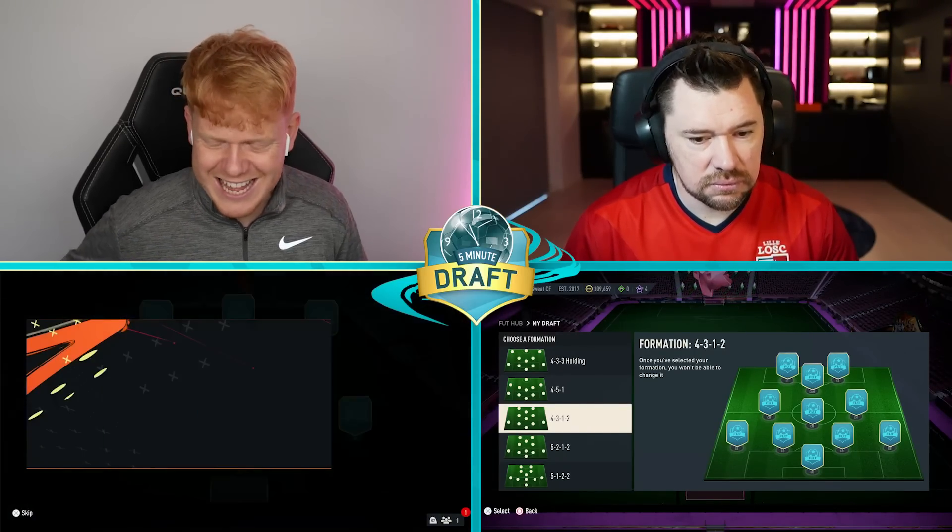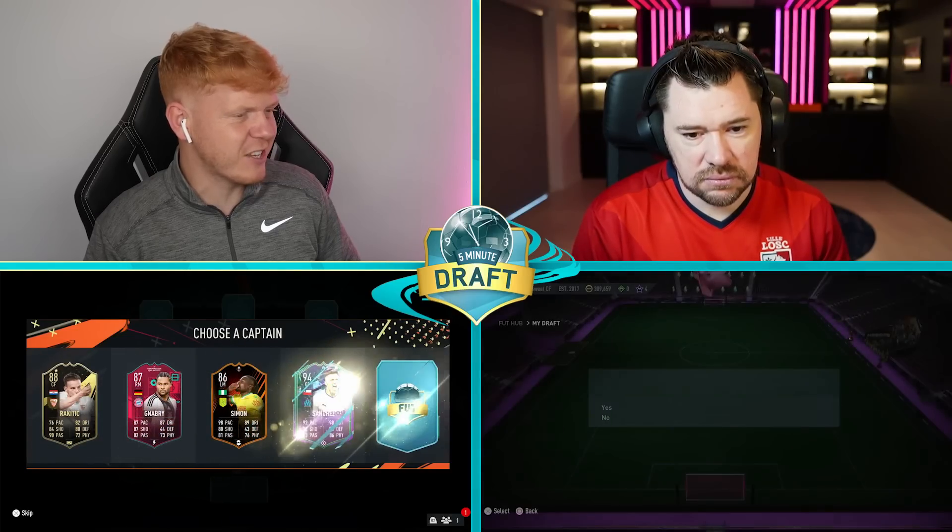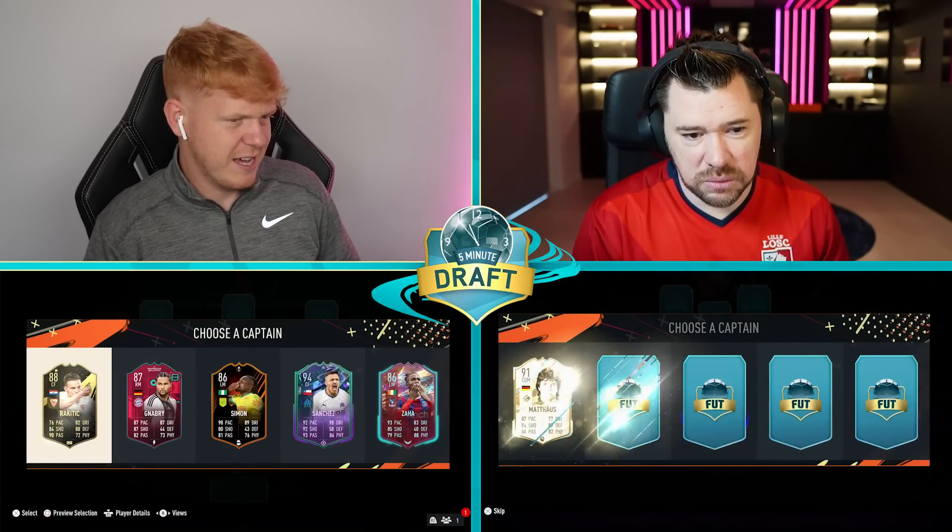Right, let's see the captains. If you want any Ultimate Team coins, go and check out U7 — the link will be down in the description below, use code jack54 at checkout to get yourself a lovely discount on coins for Futties.